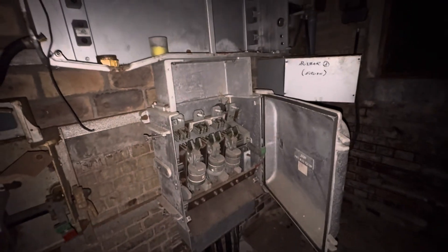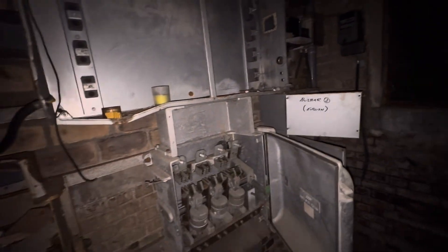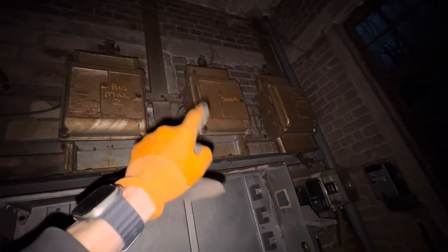From here it goes all the way into this unit, and then this comes in here — your main connection with your three lives there. It then breaks off into Big Mill One and Big Mill Two. Big Mill Two I assume is the one that's been renovated.